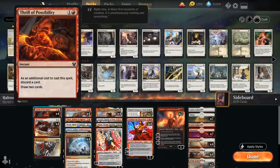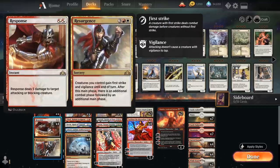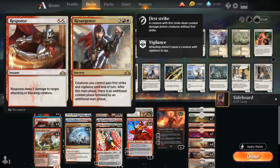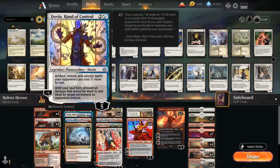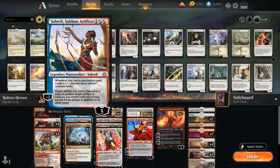At 2 mana we have the full playset of Thrill of Possibility, since in some matchups we want to discard useless removal spells like Deafening Clarion and draw additional cards. We also have Response/Resurgence, the full playset of Bonecrusher Giant — which acts as a 2-drop with Stomp dealing 2 damage, then giving us a 4/3 body. One-off planeswalkers include Tibalt making 1/1 Devils, Dovin Hand of Control for larger threats and making opposing spells more expensive, and one copy of Saheeli generating 1/1 Servo Tokens when we cast non-creature spells.